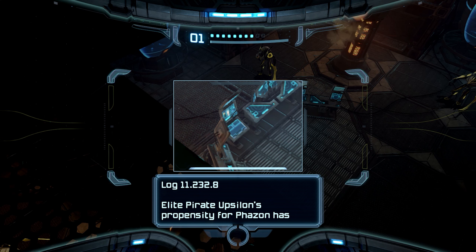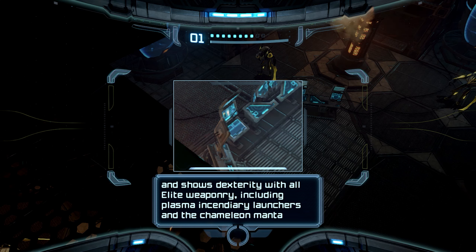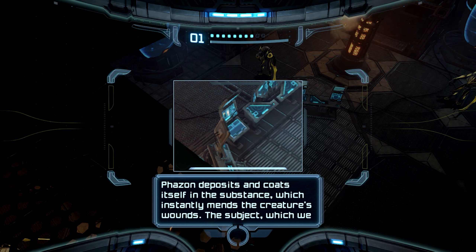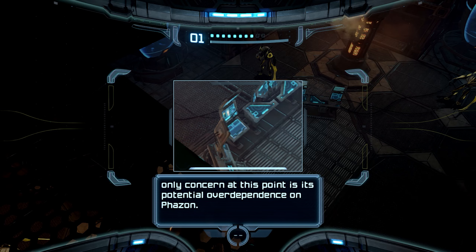I was hoping it was going to open that vat, because that's a Phazon pirate in there — an Elite Pirate. Propensity for Phazon has enabled our research team to infuse it far beyond our safety registrations, and the results have been extremely encouraging. Its constant Phazon diet has increased its mass exponentially, but it has retained all mental faculties and shows its dexterity with all elite weaponry, including plasma incendiary launchers and the chameleon manta issued for cloaking purposes. Elite Pirate Oops-a-lon exhibits miraculous healing abilities — when injured, it seeks out Phazon deposits and coats itself in the substance, which instantly mends the creature's wounds. The subject, which we are codenaming Omega Pirate, shows potential to be a new standard for our armies. Our only concern at this point is its potential over-dependence on Phazon.